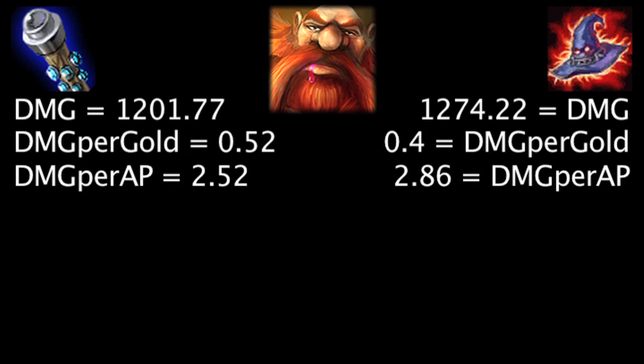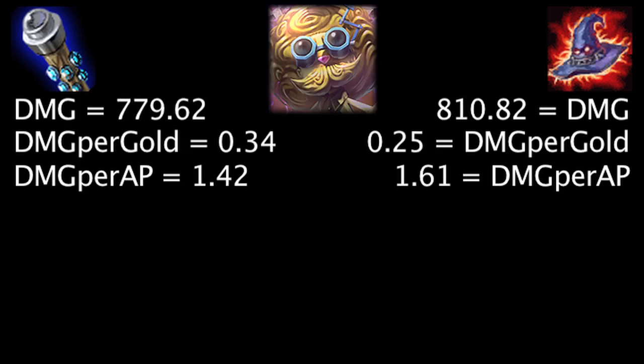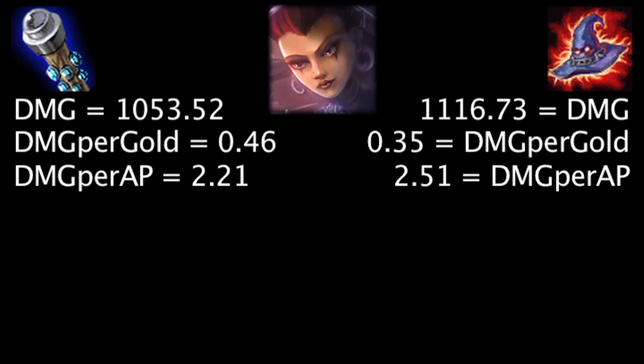On Gragas, at first the Death Cap will deal 72.45 more damage, the Void Staff will grant 0.12 more damage per gold, and the Death Cap will deal 0.34 more damage per ability power. Against 59 magic resistance, the Void Staff will deal more damage than the Death Cap. On Heimerdinger, at first the Death Cap will deal 31.2 more damage, the Void Staff will grant 0.09 more damage per gold, and the Death Cap will deal 0.19 more damage per ability power. Against 48 magic resistance, the Void Staff will deal more damage than the Death Cap.